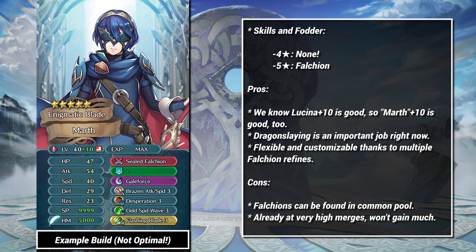Mast Marth is Lucina. At plus 10, Lucina is good, so Mast Marth is good too. I expect a lot of people will finish this one because it'll be easy, and to be honest, I don't blame you. Falchion is amazing right now, and Marth is likely to be a safe, long-term investment.